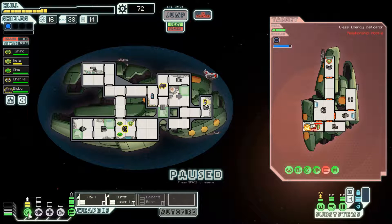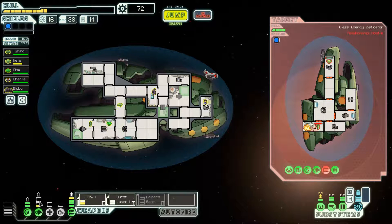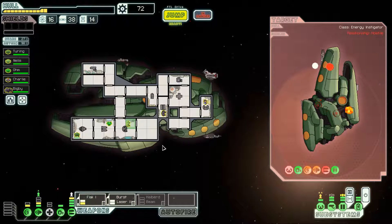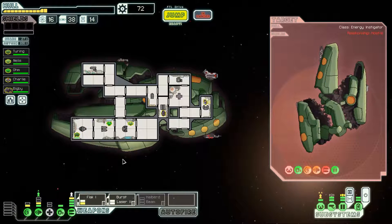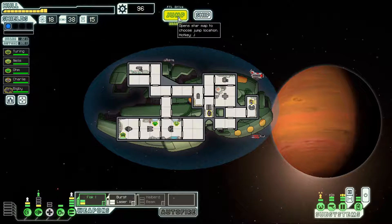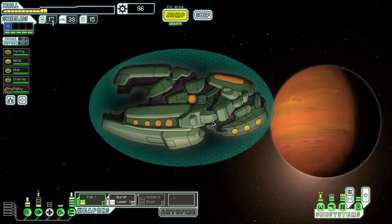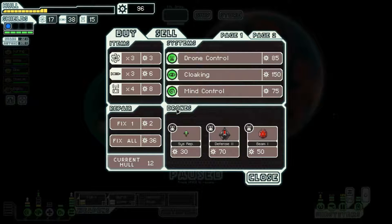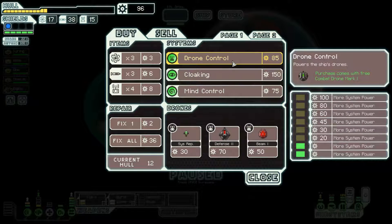Get as much power into our weapons as possible — take down their weapon system before they have a chance to fire. Good. The double heavy laser and missile weapon is just a pain in the ass sometimes to deal with. We don't have the necessary power on our ship to power anything so we have to wait. They have a fire in their weapons room. Get Nellis healed up a little bit — they can't shoot us at all. Everyone go back to your rooms — they're dead. I knew we would have some issues going through the Zoltan sector, but we're still doing okay.